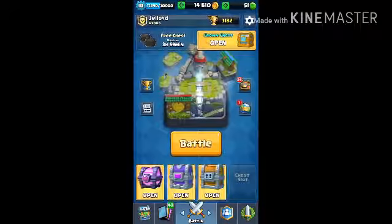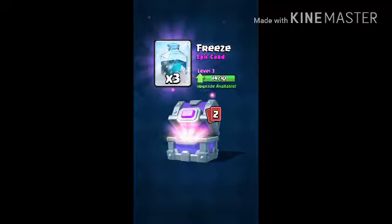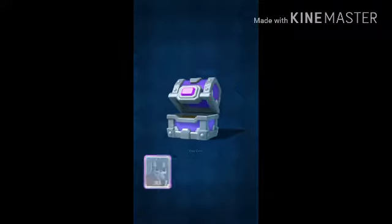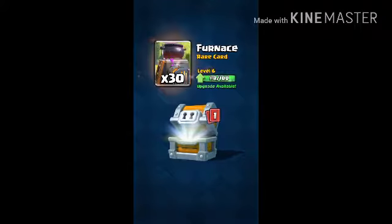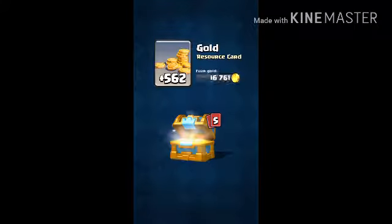What should we open first? I think we should start with the epic. Okay, at least it's not something dumb like freeze — I hate freeze. I think we should go to the giant chest, YOLO. I'm also trying to save to buy the new witch legendary. I don't even use spear gobs. Let's go to our crown chest — gold, okay, gems for sure.